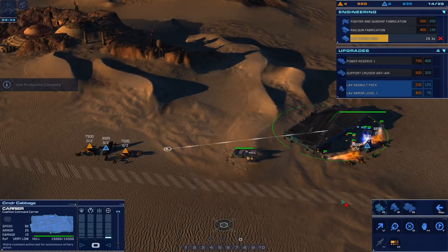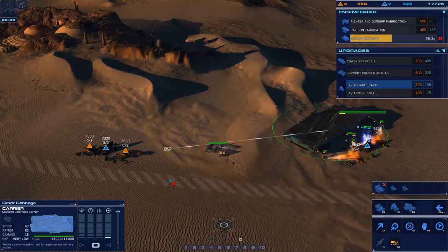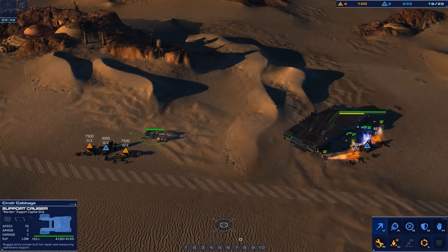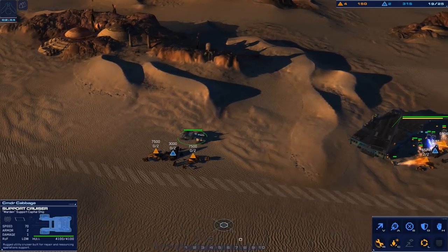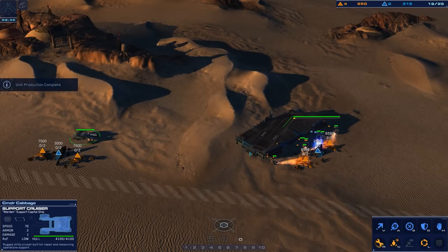We'll go for armored assault vehicle fabrication and then railgun, because these complement each other. The railguns are really powerful against other armored assault vehicles, railguns, and cruisers as well. But you need to get them in good position — you need to focus on getting them onto the high ground. Unlike the Gaalsien, the support cruiser comes straight out of construction with a resource collection node on it, so it operates as a mobile base straight away.